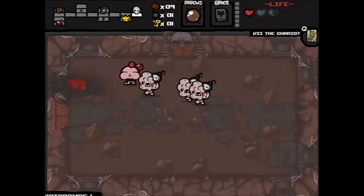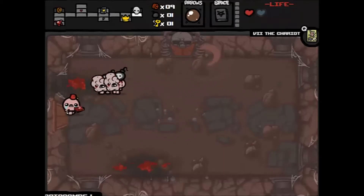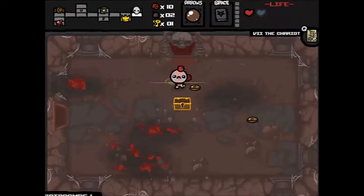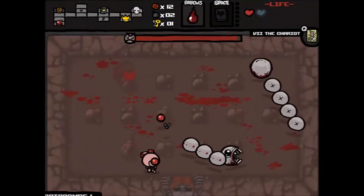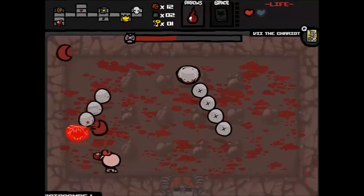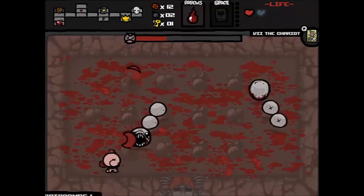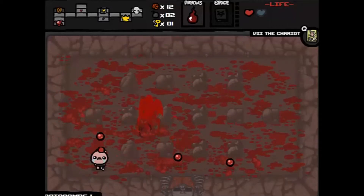Oh no, that was really bad damage. I still want a health upgrade even though I did spend a heart on the deal with the devil. No reason not to open it — I have the golden key so I can open everything. I'm gonna fight the boss, and it's not Pestilence, which is great because I really need a health upgrade right now. The Hollow is probably the easiest boss in the Catacombs.